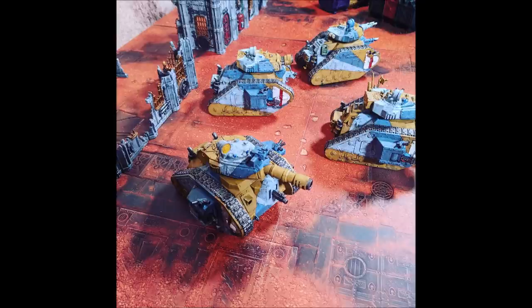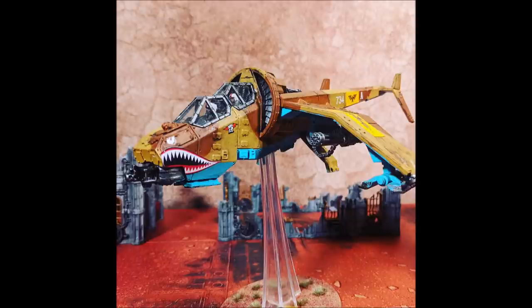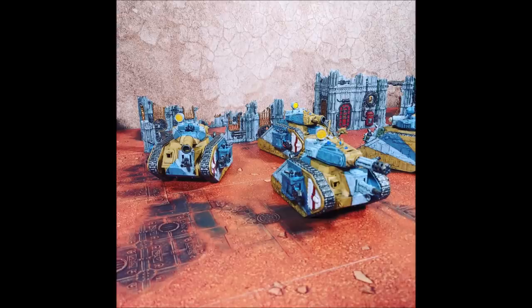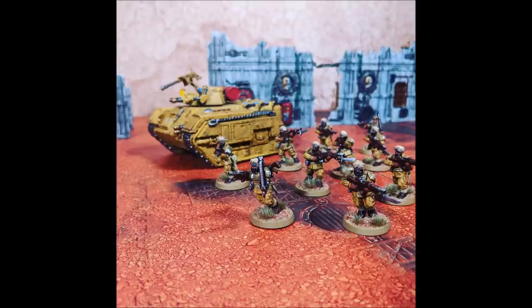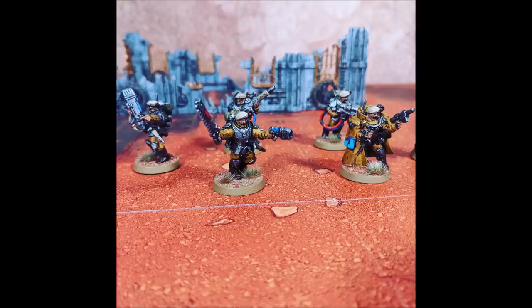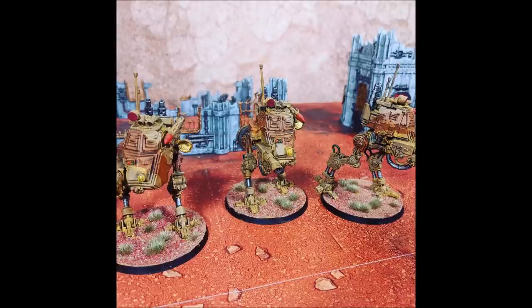The way this concept works is that you are denying the enemy primary points by hemming them into their deployment zone. Looking ahead to a future video on guard soup — why wouldn't you take one or two detachments of guardsmen in this Slum Warriors configuration, then have a third detachment of Wilderness Survivor agile shooter infantry and veteran squads? You'd end up with 200 infantry to throw at the enemy, and by the time the opponent breaks through, there's another 100 guardsmen sat on all the primary objectives on a four-up save thanks to cover and Wilderness Survivors.